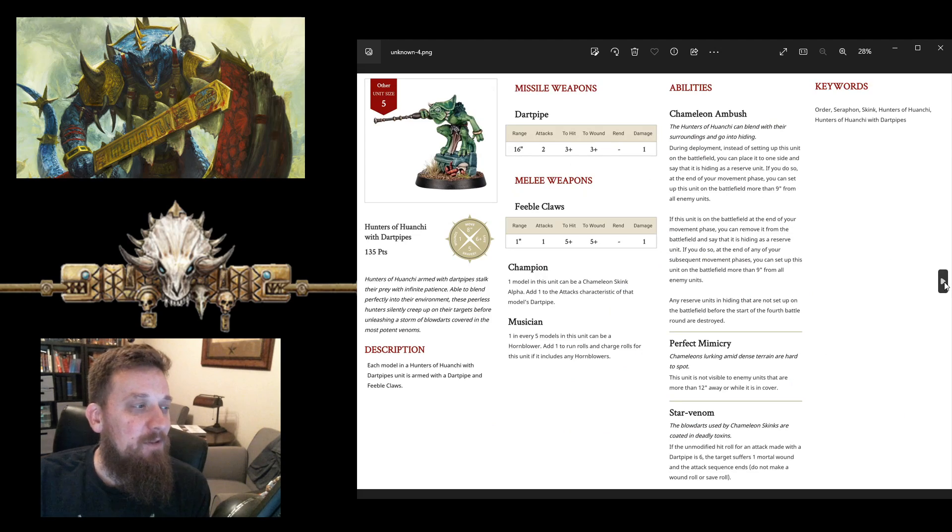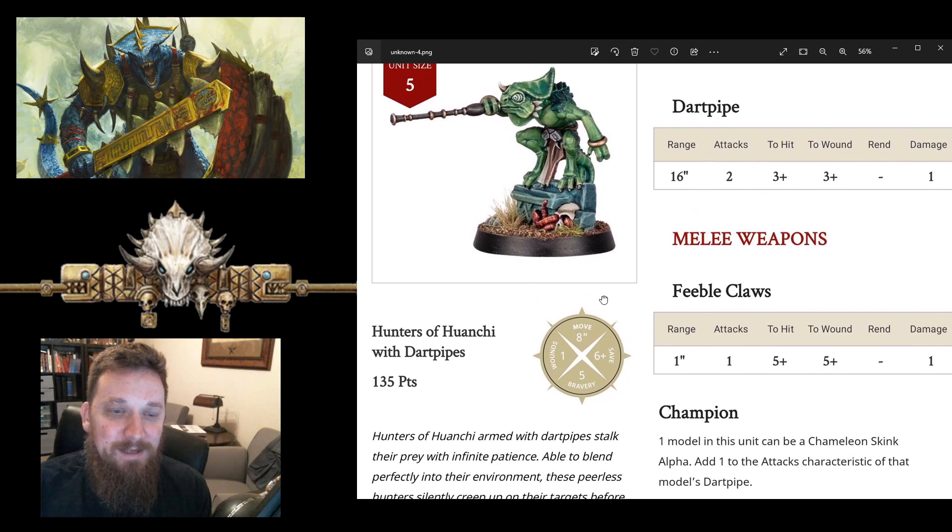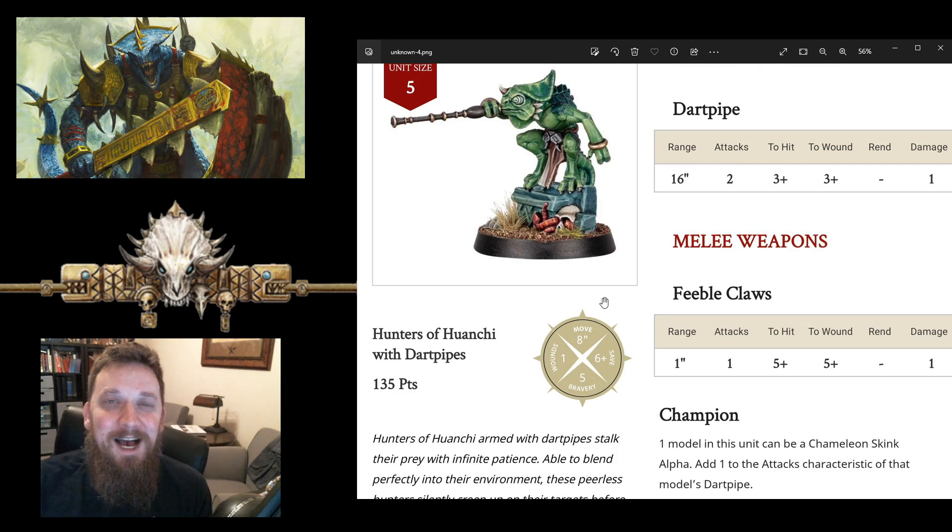So we have three different war scrolls. Let's look at these — pretty interesting. I'll have them linked below; you can go check them out or just look in the app. They're available in the app now as soon as you update. The first one is the hunters — and I'm not even going to try to pronounce that — we're going to say hunters with dart pipes, because I don't know how to pronounce that word.